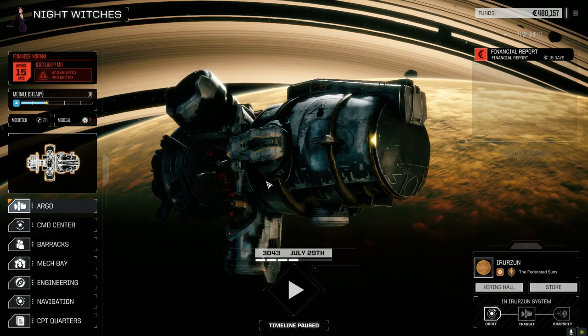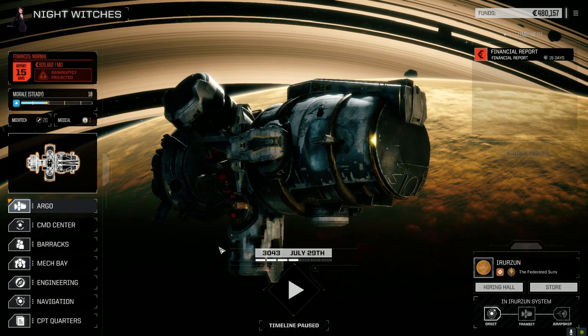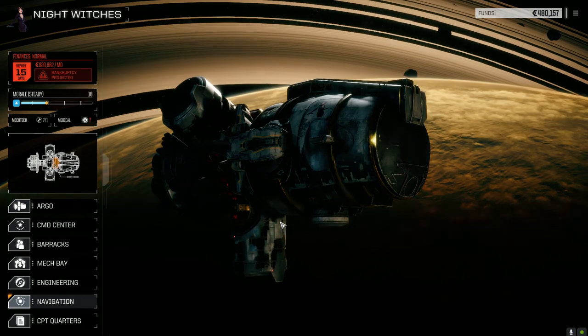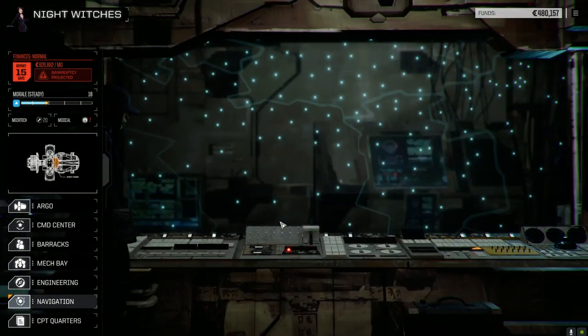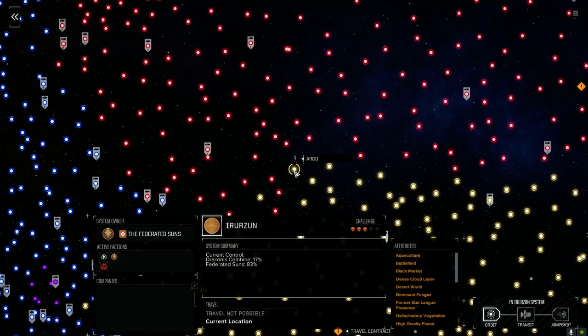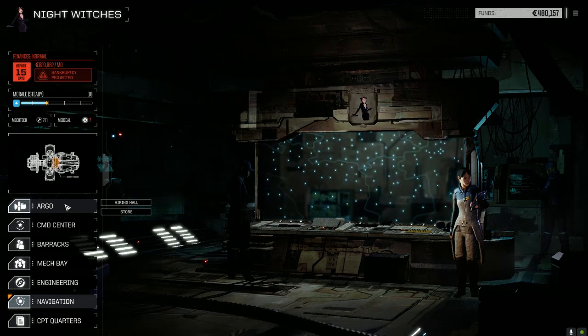Hey everybody, welcome back to another episode of Nightwitches. We've got a couple things we want to do today. We moved Planis to Eruzan here. We're going to have a look at the star map real quick — it wasn't very far of a jump, I think it was like 22 days or so to get here from Galator. Federated Suns controls 83%, Draconis Combine 17%, so we're going to attempt to help Draconis Combine out a little bit while we're here. We also need to pick up some C-bills in order to keep traveling along.